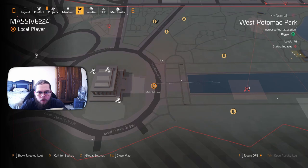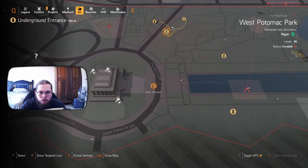So once you're here, you are going to want to zoom in decently close so that you can see these sewer entrances. You are going to want to ping this one specifically, right down there.